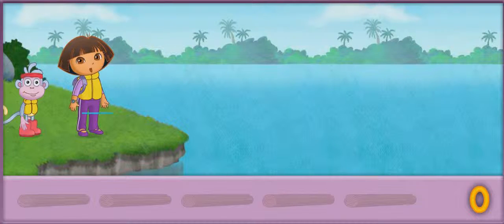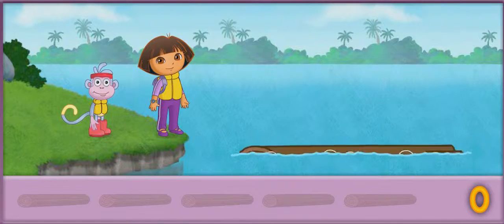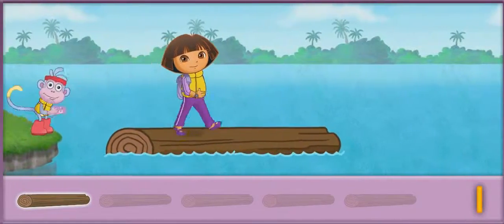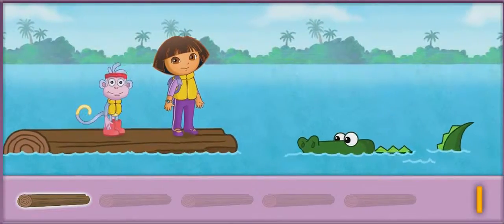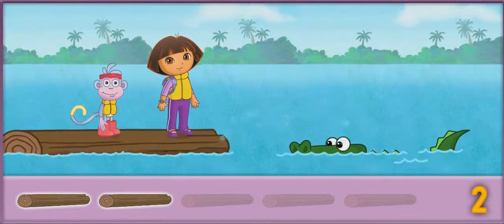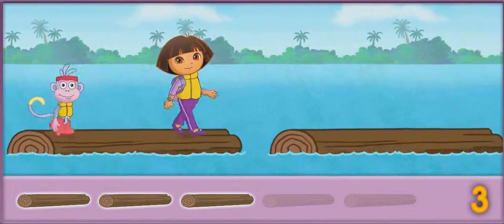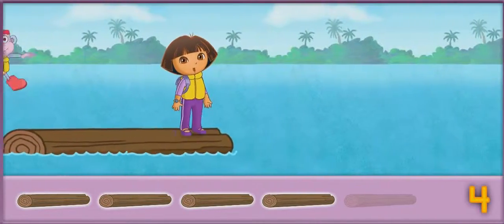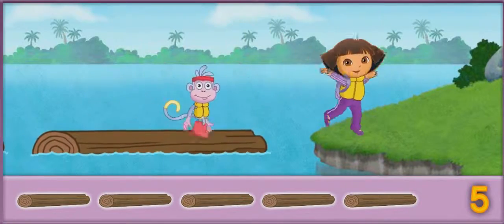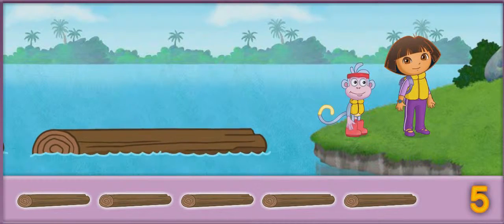We need to jump on five tree trunks to cross the lake. What's bubbling up? ¿Un tronco o un cocodrilo? Un tronco. ¡Sí! One — way to go! Un cocodrilo. Two, great! Un cocodrilo. Four. We're almost there — one more tree trunk to go. Five. ¡Fantástico! We made it! We crossed five tree trunks all together. Cinco troncos.